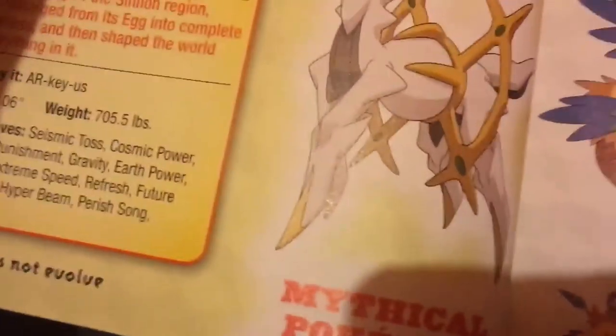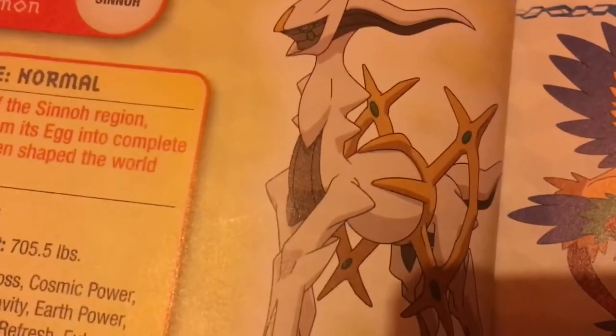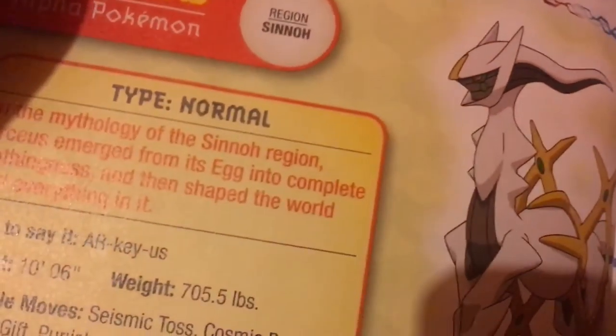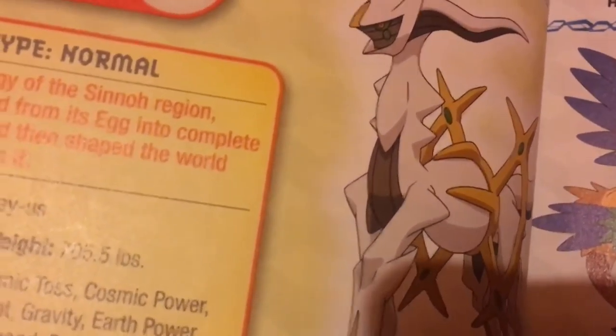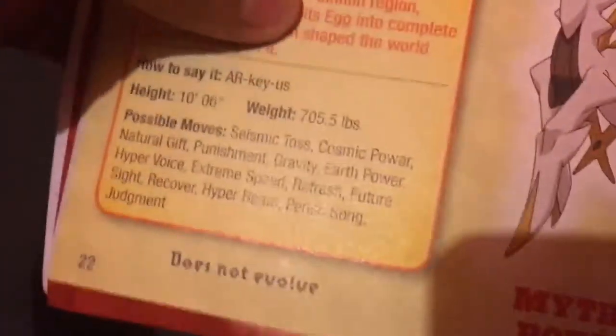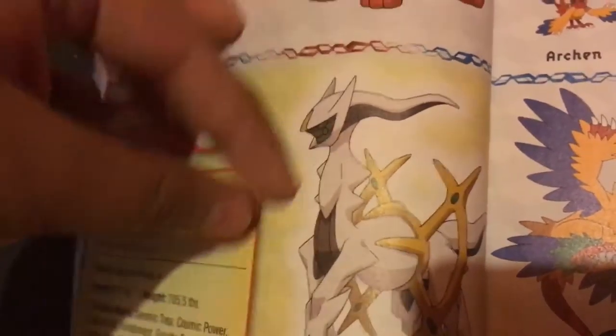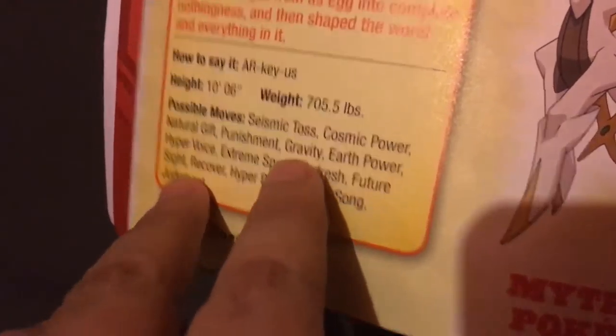This one is a legendary slash mythical Pokémon — it says mythical right here but I know it's also legendary. It's Arceus, a Normal-type Pokémon. You can find it in Platinum and Pearl, from the Sinnoh region — that's the fourth generation. I've actually never caught this Pokémon, but it can learn some good moves. I always wondered what Gravity does.